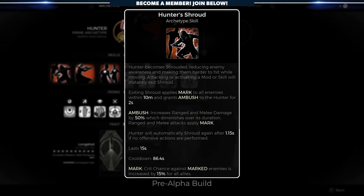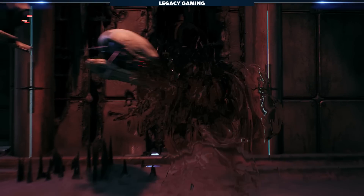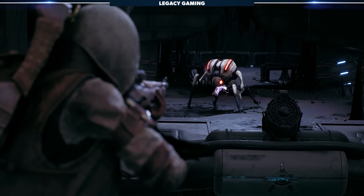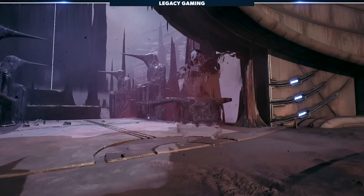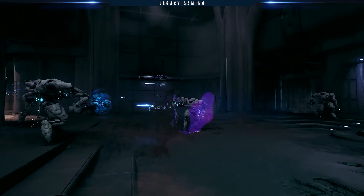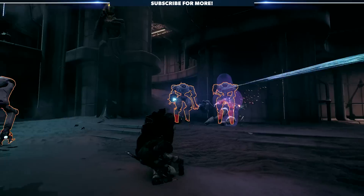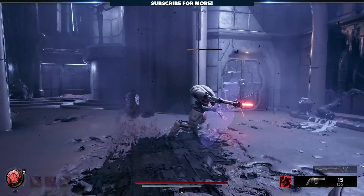Finally, there's Hunter's Shroud, which reduces enemies' awareness and makes you harder to hit while moving. Attacking or activating a mod or skill will instantly exit Shroud, but performing no offensive action for a short period of time will reapply the Shrouded effect. When exiting Shroud, you'll mark all enemies within a short distance and are granted Ambush, increasing ranged and melee damage by 50%, and your attacks will also apply Mark.